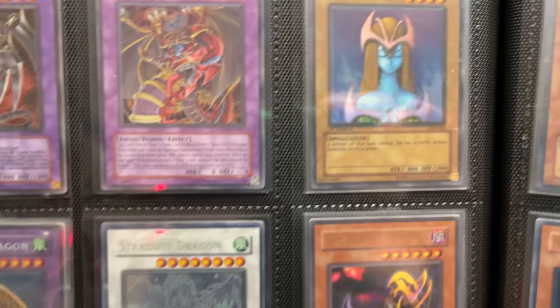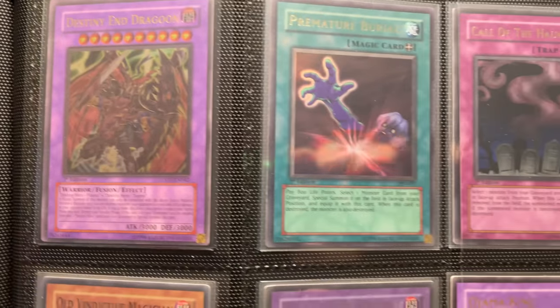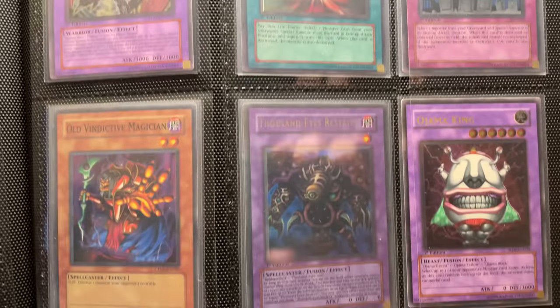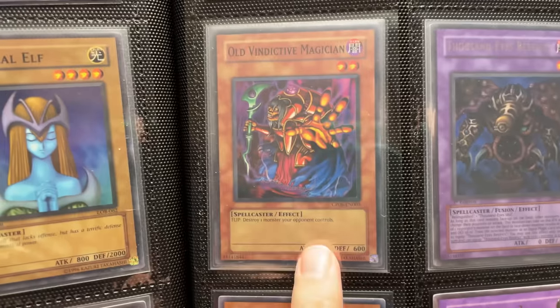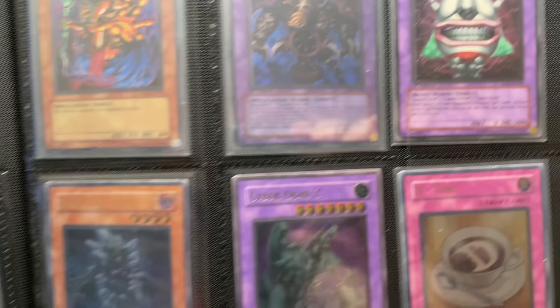We're looking at some good stuff. Stardust Dragon Unlimited. We got Destiny Hero Dragoon. There's a lot of really, really nice stuff in here. Call of the Haunted. We've got our old Vindictive — is that from Champion Pack? That's really nice. We've got the Ojama King First Edition, which is cool.